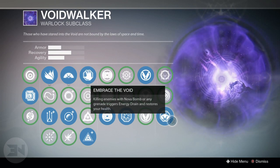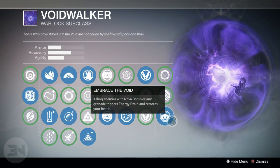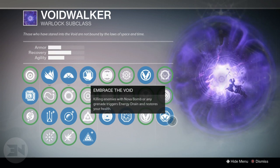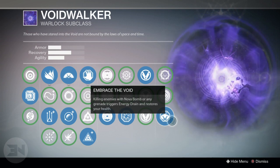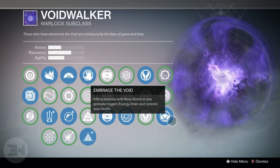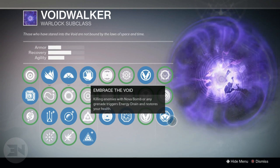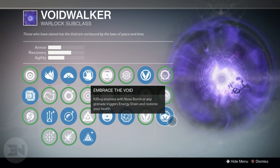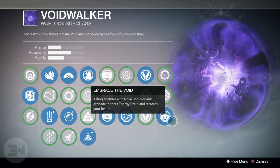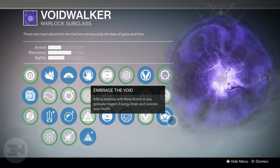In this last perk, I use Embrace the Void. Killing enemies with your Nova Bomb or any grenade triggers your energy drain, meaning you get those grenades back faster, you get those melees back faster, and on top of that it also restores your health. Very useful across the board, especially in the PvE Challenge of the Elders for grenades, because using your Nova Bomb as a panic move you will get your health back and can run away. Same with grenades as you're constantly chucking them everywhere, and it's also pretty good for PvP too.